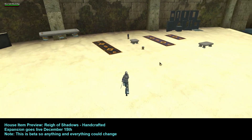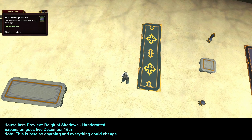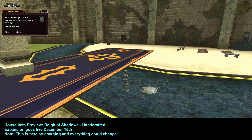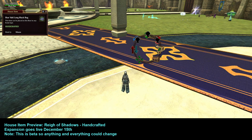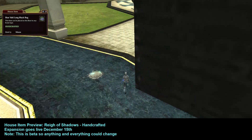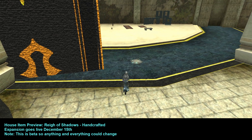The next rug is also black and orange — it's the Char'val Long Black Rug. Here it is at minimum size, and here's the maximum size. It's huge. When flipped on its side it looks black on one side; I cannot walk through it on either side.